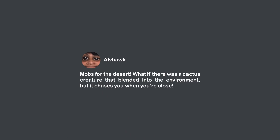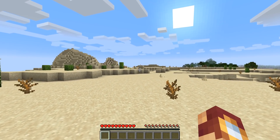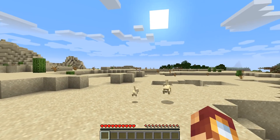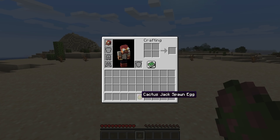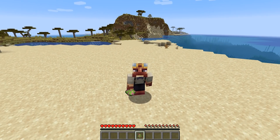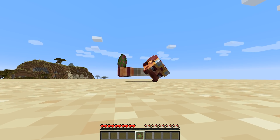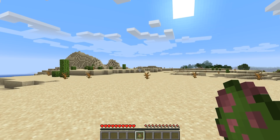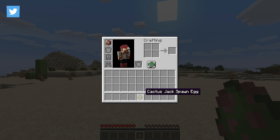ALVHawk says: mobs for the desert. What if there was a cactus creature that blended into the environment and then chased you whenever you got close? I love this idea. After all, the desert is one of the most bland biomes in all of Minecraft, so anytime we can add a new mob to the game — let alone to the desert — I am with it. That is where Cactus Jack comes in.